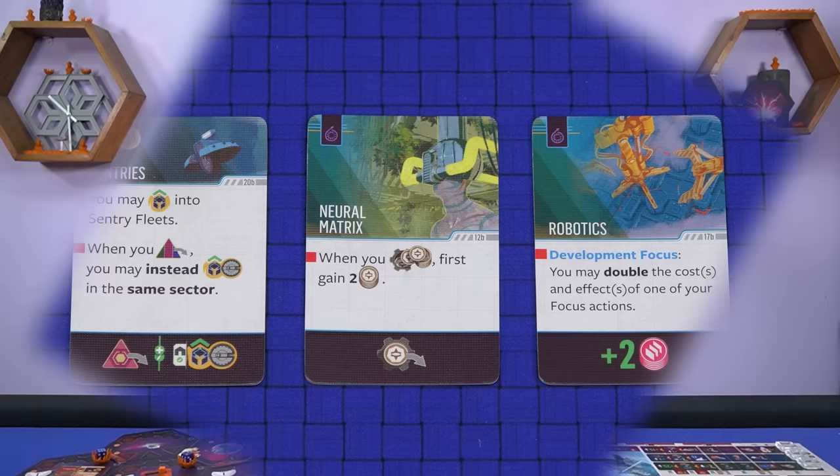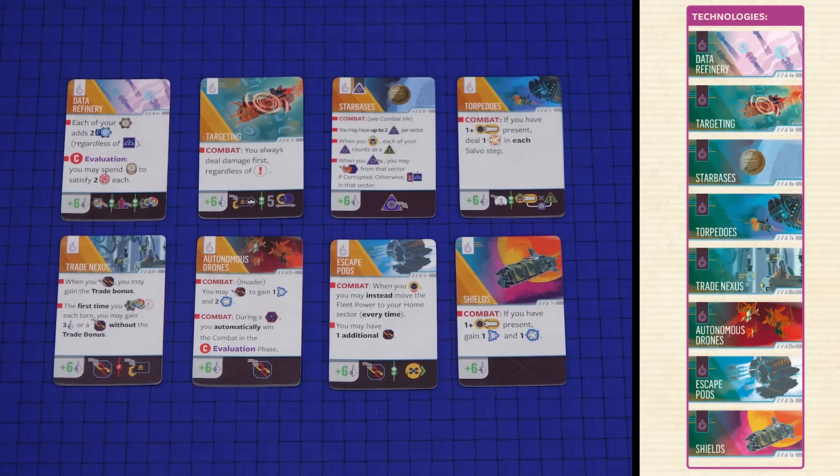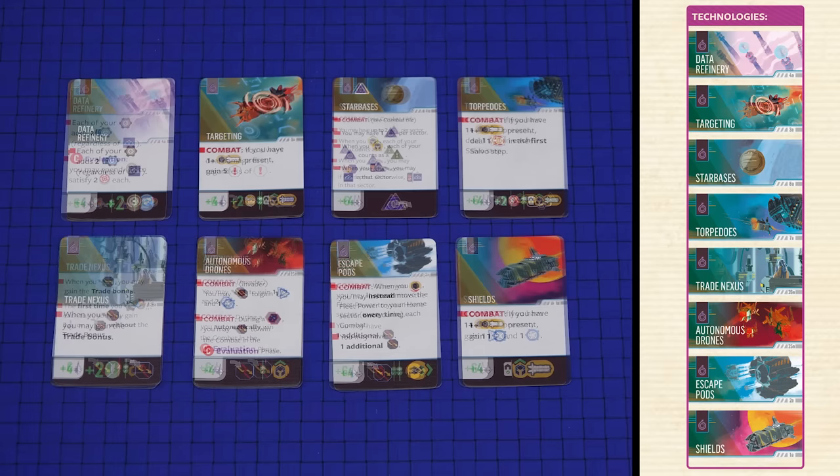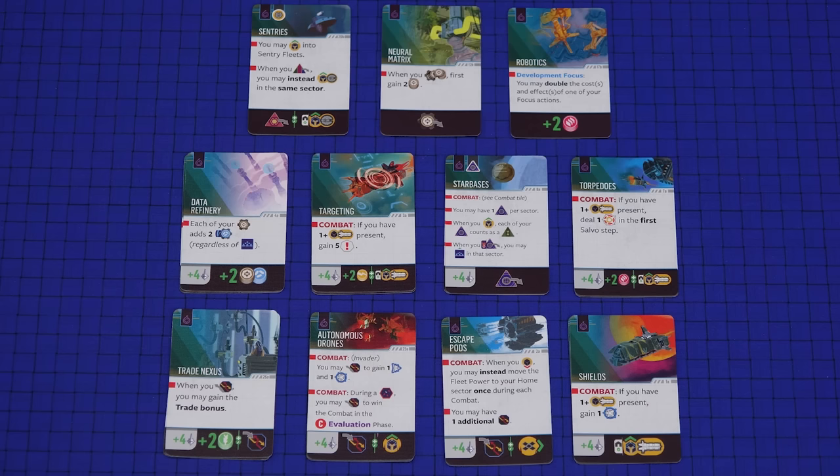If playing with fewer than three players return the second basic technology card to the box — it is not needed. With three or four players place it on the table in an area known as the technology tableau, along with the second basic technology card from each of the other players. From the remaining technology cards take the three cards for each of the eight technologies listed for your chosen scenario. Take the improved versions of those technologies and set those cards aside for now. For the basic versions, stack the two cards of each type on top of each other with the one depicting four influence on top and place them in the technology tableau — which should be eight stacks plus one per player from earlier if playing with three or four players.